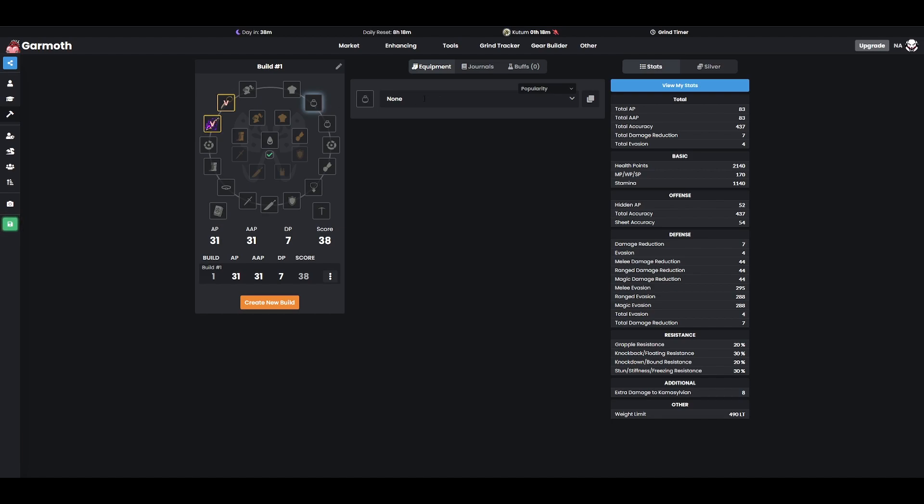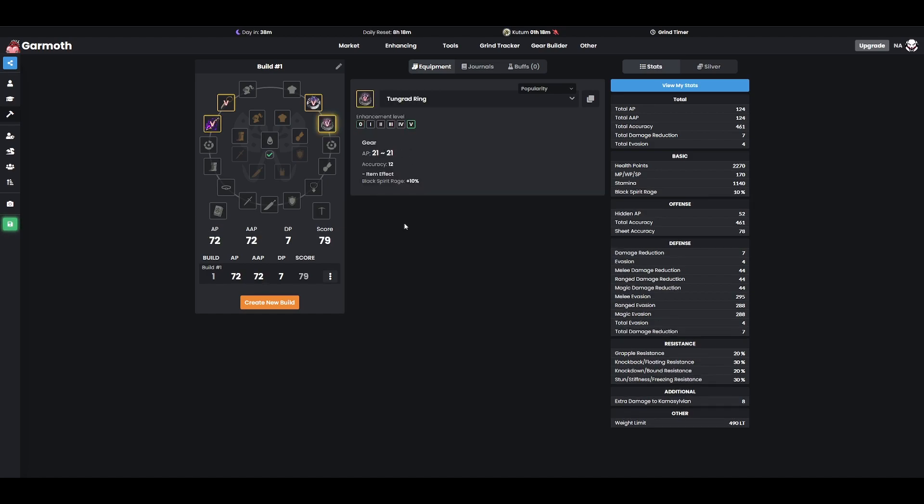When it comes to your rings, we have, similarly to the earrings, three primary options. Eye of the Ruins Ring is a really, really good ring because it gives a ton of health — 130 health — on top of giving a respectable amount of AP and accuracy. So if health is a very important thing to your build, Eye of the Ruins is going to be a really good choice. If health isn't as important and you want to squeeze out as much AP as possible, you're going to go with Tungrad for the ring because it gives an additional AP. If that 130 health isn't of the highest priority, that's when this extra AP becomes a little bit better. You also get a little bit extra BSR gauge if you want that.